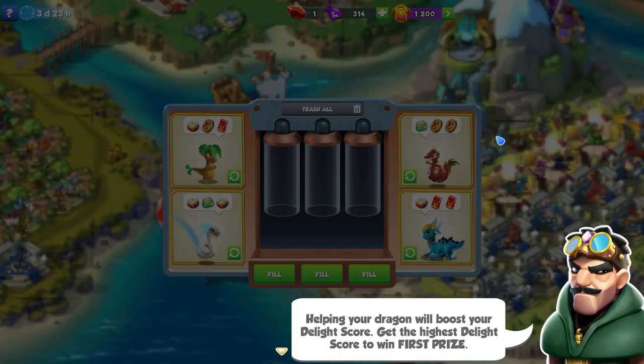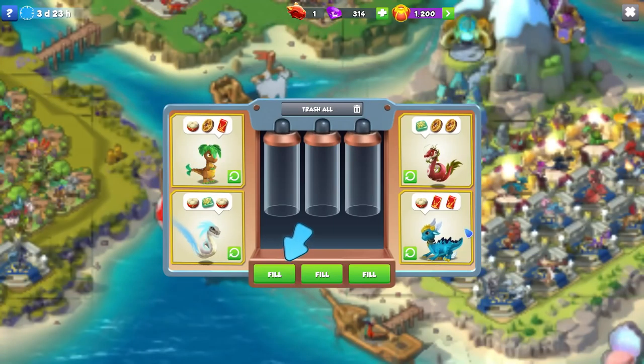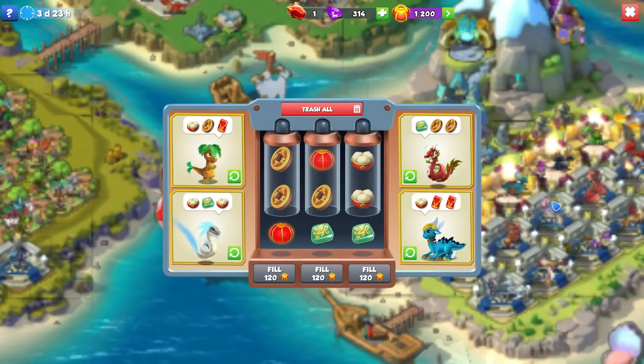Helping your dragon will boost your delight score — get the highest delight score to win first prize. You can refill the Dragon's Delight prizes by using Lampions. First round's on me, so we'll fill all of these for free like he said. This will generate random items that we can give to our dragons. This is exactly the same as previous Dragon's Delight events. Whenever you finish giving a dragon three items, they'll become a happy dragon and that will give us points towards the event.